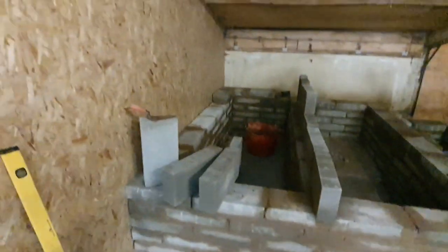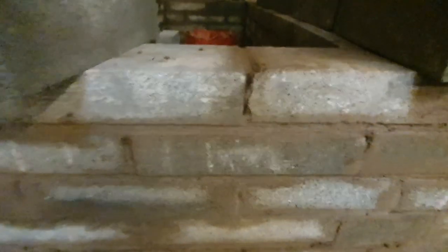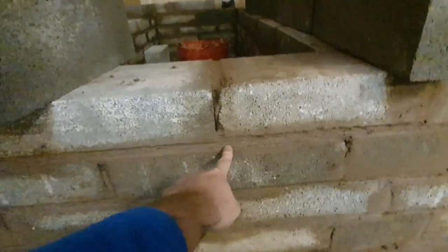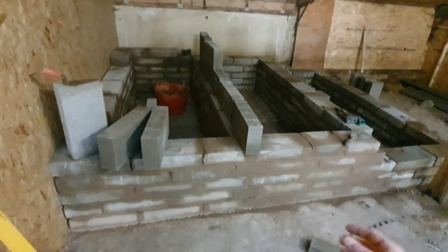I'm going to quickly explain what I mean by brick on edge, show you me putting a mortar bed down, how we butter up the bricks, how we're laying them and how we're making sure they are all straight and level. By half bond, I mean if you see this block here, we've got the mortar bed and then halfway down the brick — that's called half bond. You need to make sure that your joints are all staggered all the way down, because that's going to interlock all the bricks. Think back to when you were a kid building Lego — if you just stack all the blocks up, they've got no real strength.